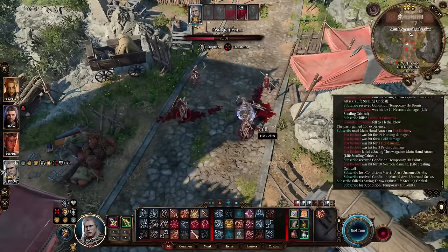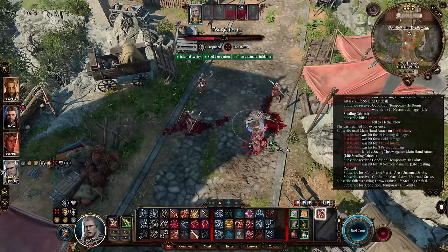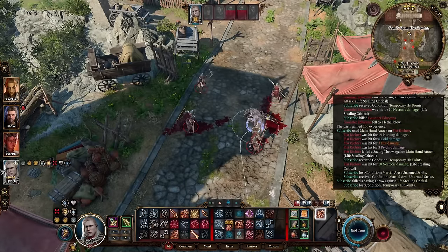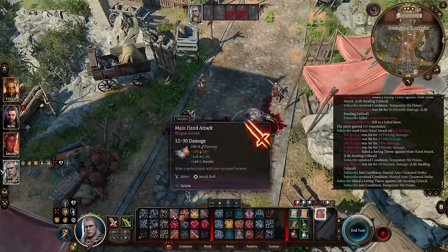Did some good damage. For my follow-up action, I could use my Unarmed Strike offhand to attack him this way, which would kill him — but I don't want to do that yet. Instead, let's go ahead and just attack him normally.